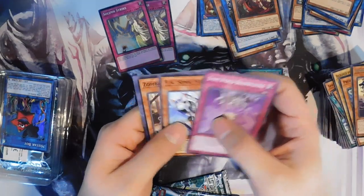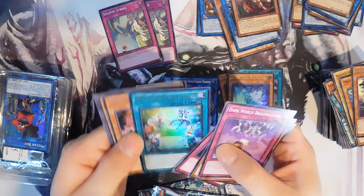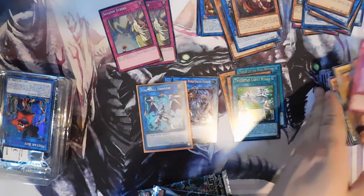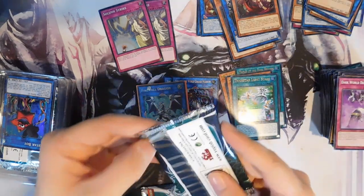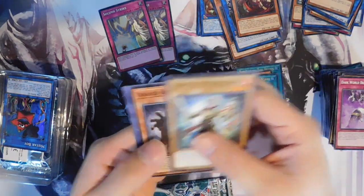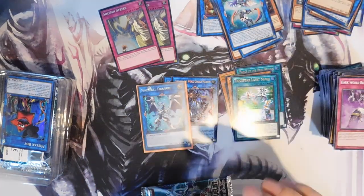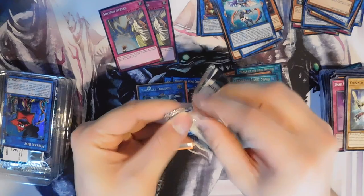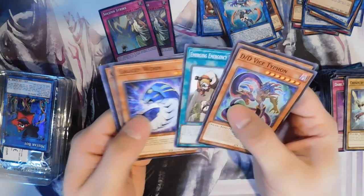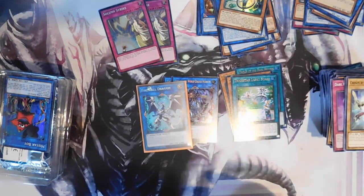Dark World Brainwashing, FA Sonic Miser, Zombina, World Legacy Landmark, and we have a Trickstar Light Stage — sweet, for all you Trickstar players out there. This box has a lot of Trickstar stuff everybody needs. Number one and Reincarnation will run your Trickstar deck up real quick price-wise. We have Chosen by the World Chalice and Ib the World Chalice Priestess. All right, last pack on this special edition.